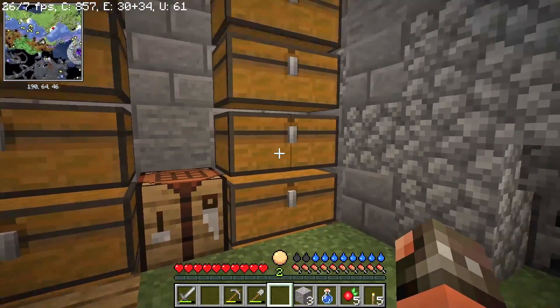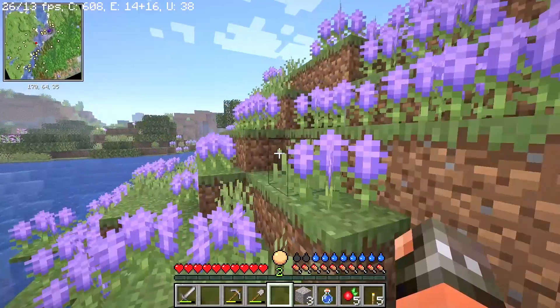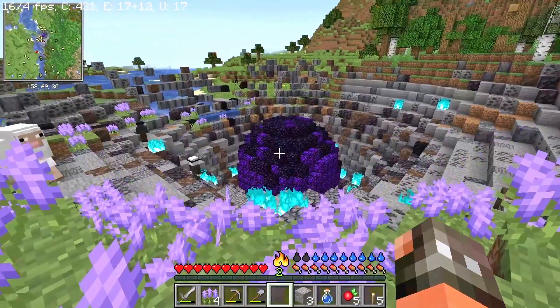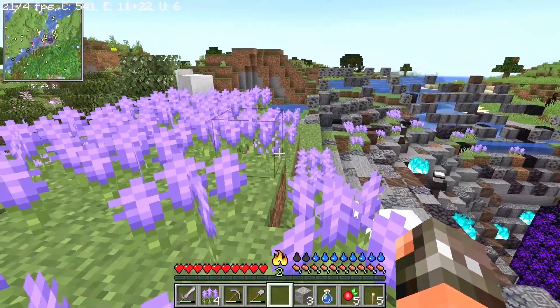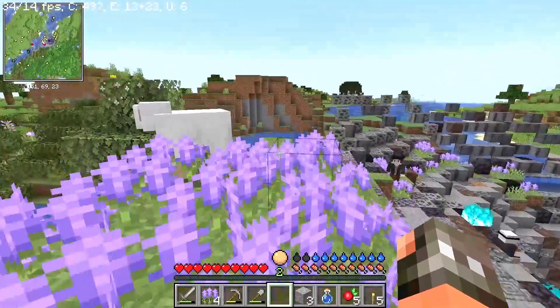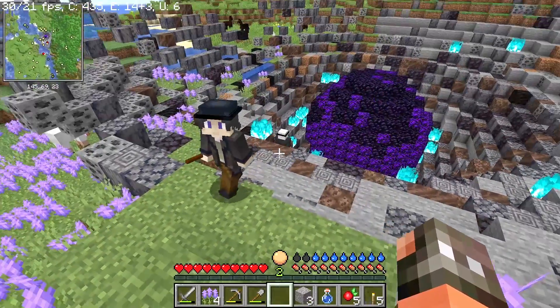We are going to explore our world just around the base here. This is one of the impact craters from all the asteroids that was part of the calamity that happened here a few years ago.